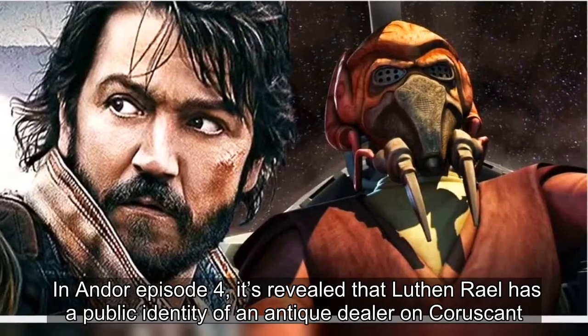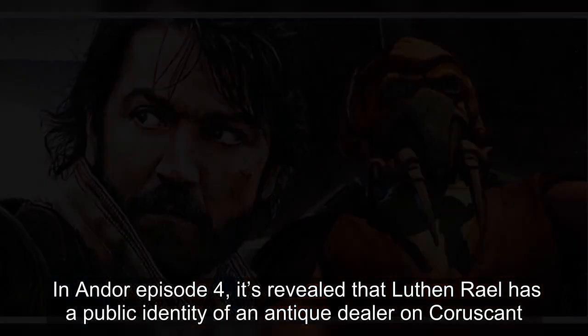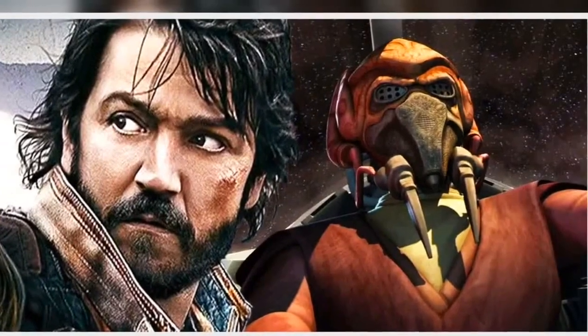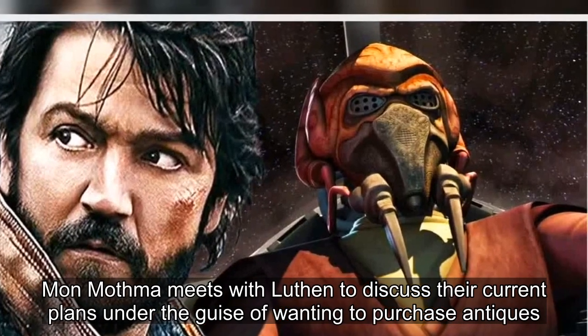In Andor Episode 4, it's revealed that Luthen Rael has a public identity as an antique dealer on Coruscant. Mon Mothma meets with Luthen to discuss their current plans under the guise of wanting to purchase antiques.